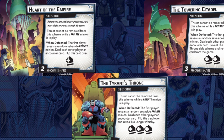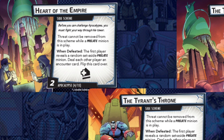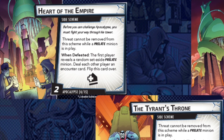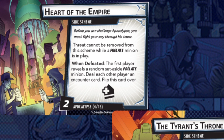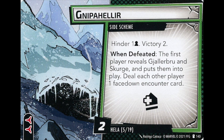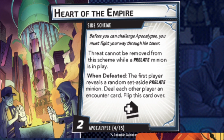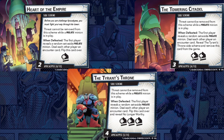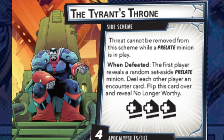This is clearly another take on the Hella scenario. There are three side schemes — Heart of the Empire starts in play, and threat cannot be removed while a Prelate minion is in play. When defeated, the first player reveals a random set-aside Prelate minion, deals each other player an encounter card, and flips the card over. The side schemes have very little threat on them and don't scale per player, so the danger is likely meant to come from the Prelate minions themselves.